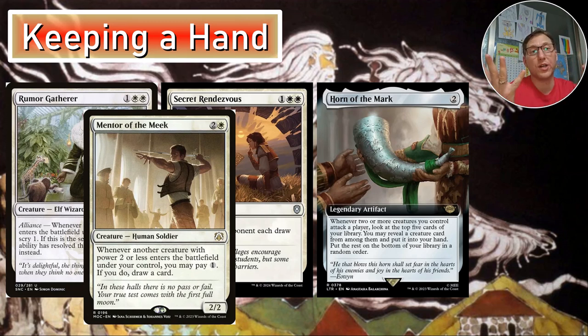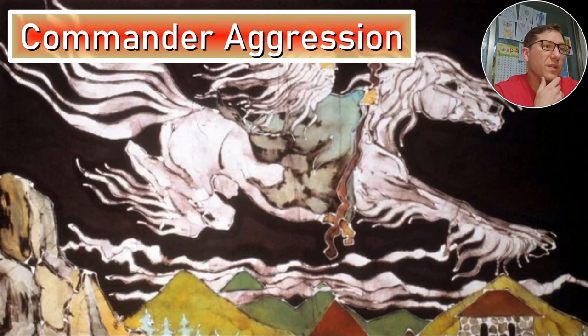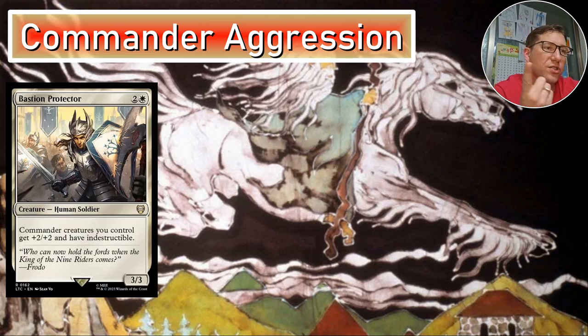Mentor of the Meek pairs especially well with gnome tokens — as many gnomes as you're making, you can pay that many mana and draw that many cards, so you basically never have to worry about card draw again. Aurelia, the Law Above we touched on — just keep attacking with multiple creatures. Animpákal combined with Horn of the Mark will keep going off.